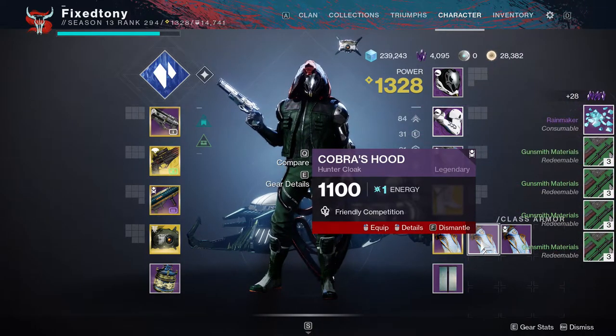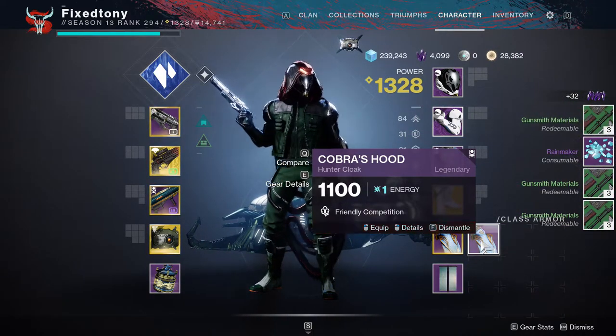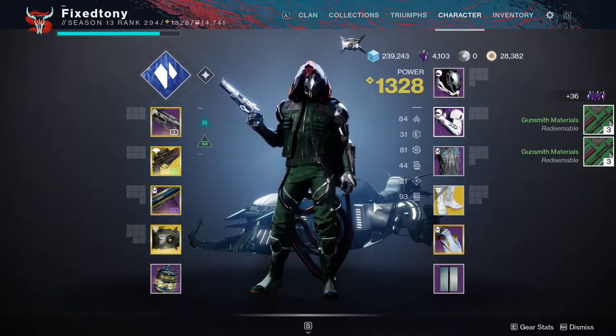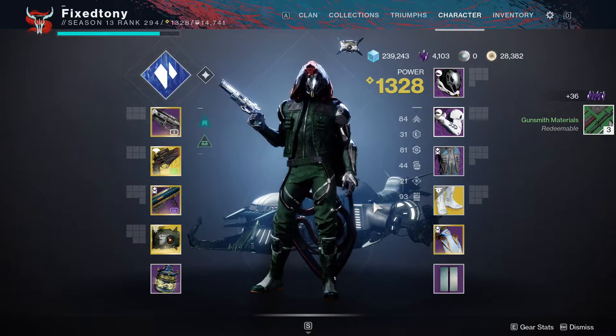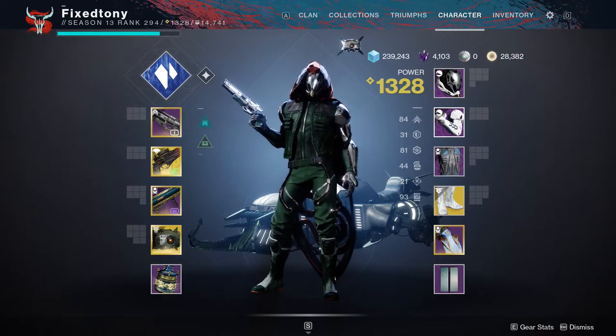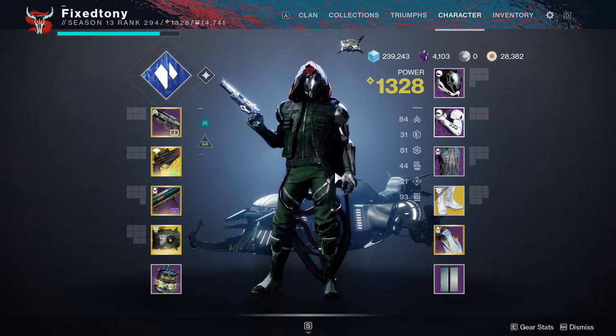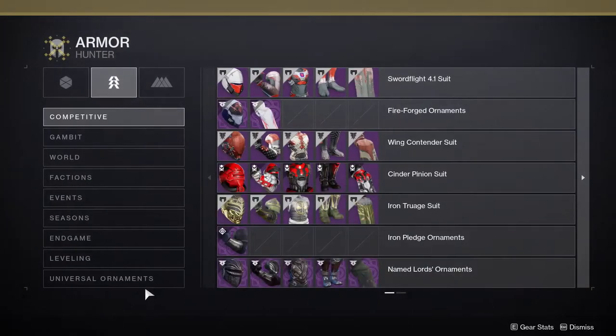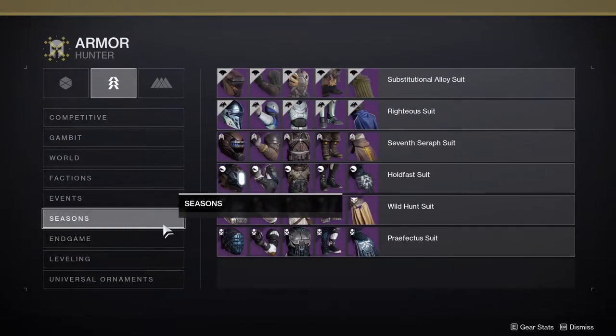Especially with today's Spider deals, which are really good right now. If you don't have gunsmith materials, just go dismantle some weapons you don't want, or go play and pick up weapons — the game just drains you with blues anyway. As you can see, I forgot the number I already had, so let's go back to collections.